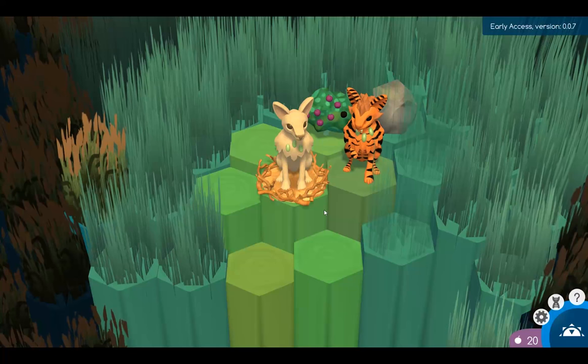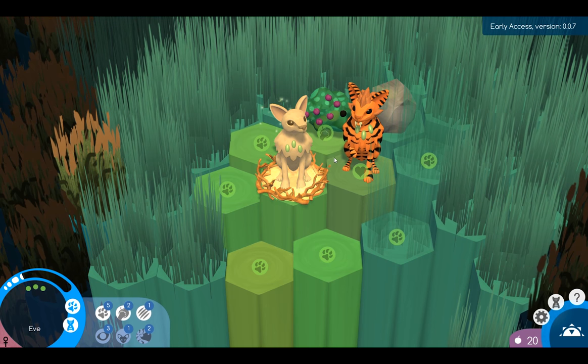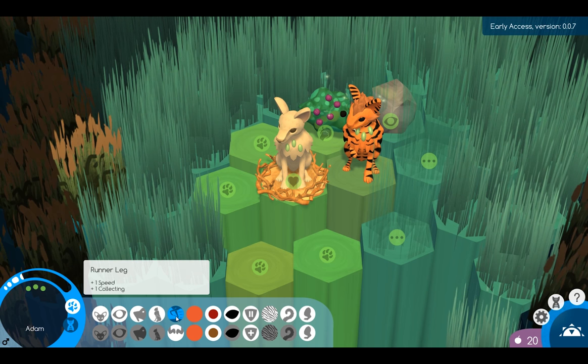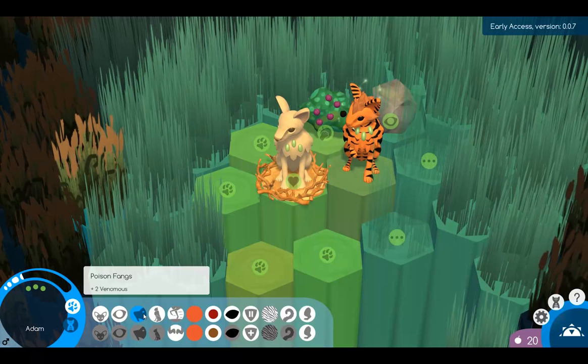Alright, so here we go, starting off with Adam and Eve - pretty standard. I think you always start off with Adam and Eve from what I've seen so far. So we got No Paw, which is sad, and Runner Leg - that's pretty good. That gives him speed in collecting plus one, big body plus two strength, minus five for heat resistance, and plus five for cold resistance.